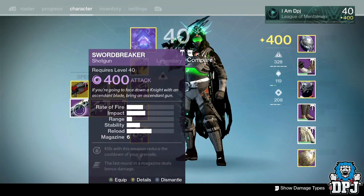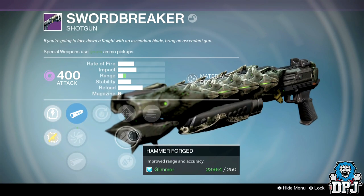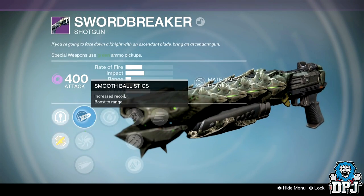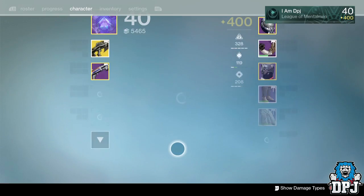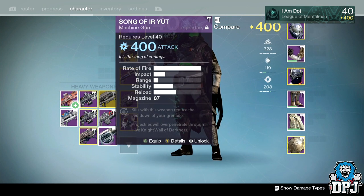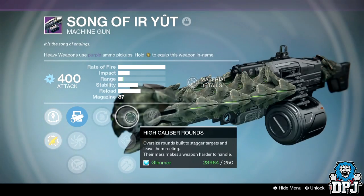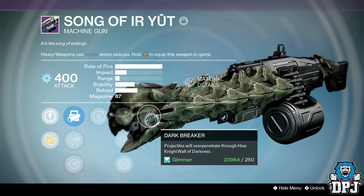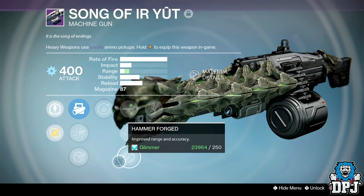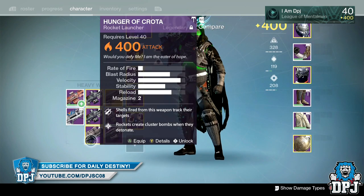We got the Swordbreaker shotgun — nothing great to be honest, but it does have Final Round and Hammer Forged, Accurized Ballistics, Full Choke, and Smooth Ballistics as well as Grenadier. For heavies, I got two Fang of Ir Yût and a Song of Ir Yût — I'm not keeping both since they're exactly the same. Both offer Arc burn with Grenadier, High Caliber Rounds, Flared Magwell, Hammer Forged, Javelin, Smart Drift Control, Accurized Ballistics, and Aggressive Ballistics. I'll keep one for the collection, especially since I deleted all my old school raid weapons.